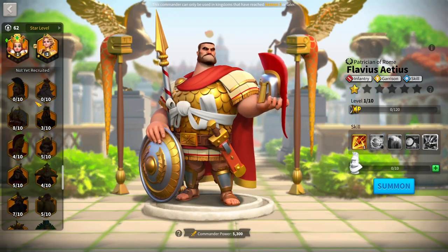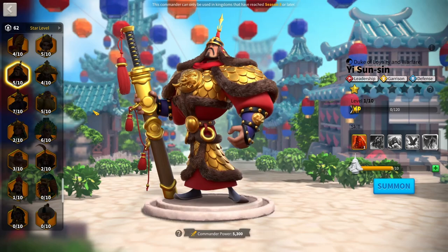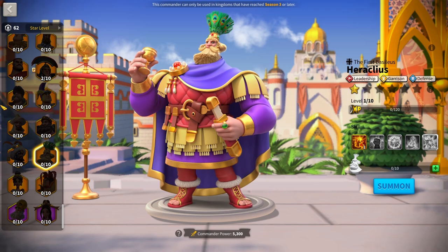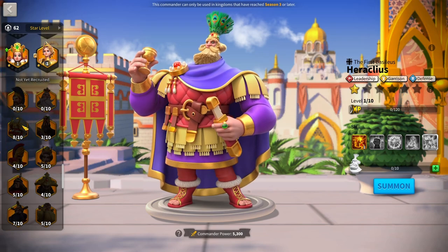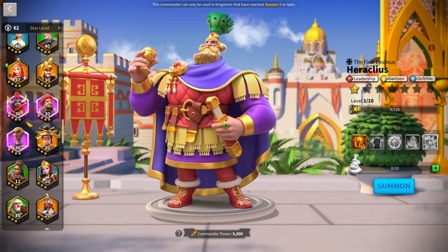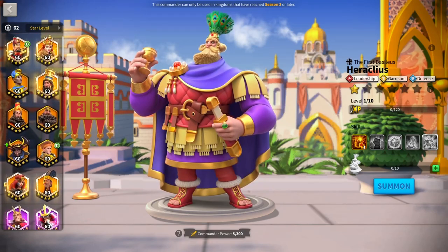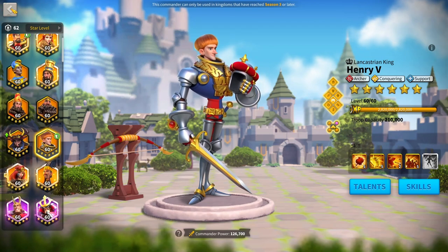YSS is also almost completely out of the meta. He used to be the top garrison and now he's only a possible garrison with Heraclius. You can see right there that garrisons get replaced easily and none of them can be used on the field. At least if you invest in a Henry for rally and he gets replaced, you can still use him on the field — he won't be amazing but he'll perform fine.